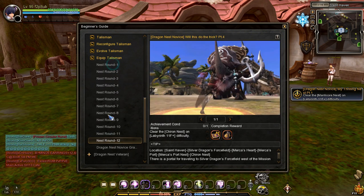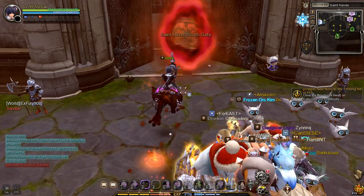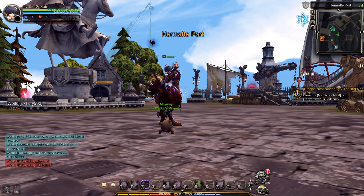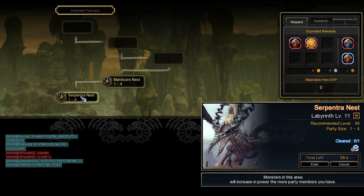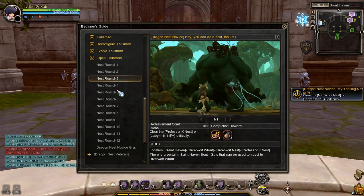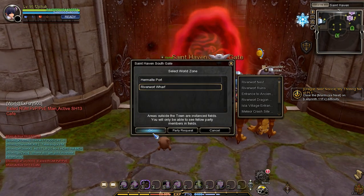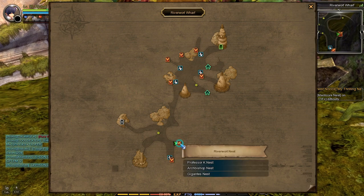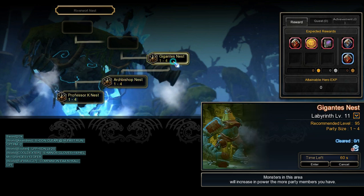The remaining tasks are the Nest Round Tasks 1 to 12. To clear Nest Rounds 1 and 2, go to Saint Haven South Gate Portal, then go to Hairmalt Port — the Nest Portal is located there. The nests you need to clear at Labyrinth 11 are Manticore Nest and Serpentry Nest. To clear Nest Rounds 3, 4, and 5, enter the Saint Haven South Gate Portal, then go to Riverwerth Wharf — the nests to clear at Labyrinth 11 are Professor K Nest, Archbishop Nest, and Higante's Nest.